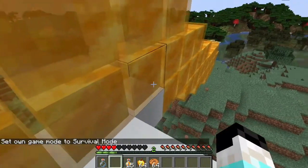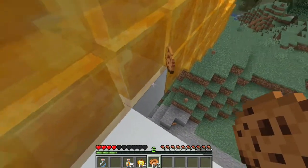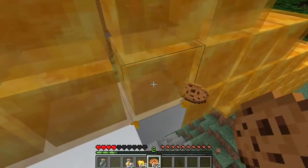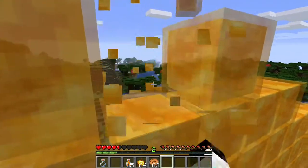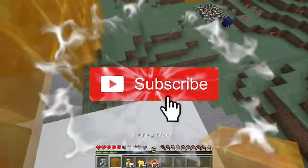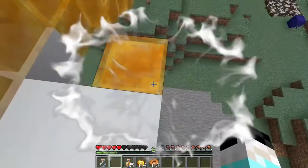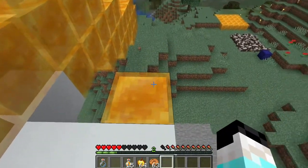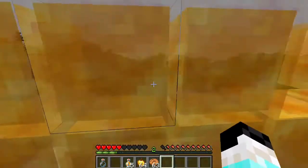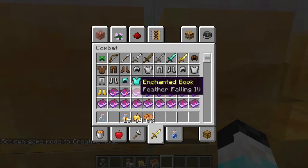As you just saw, items will get stuck on honey blocks. And because honey blocks are not full blocks, you can place them somewhere in the world and place a hopper right below — it will suck up the items which are on top, because it is not a full block.